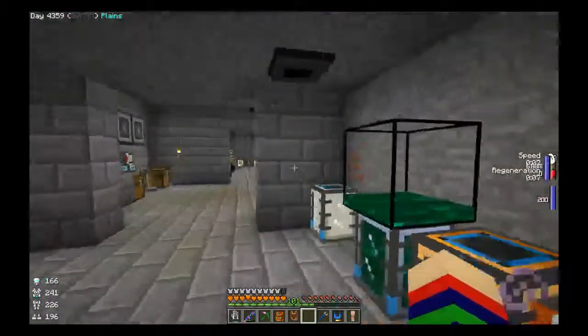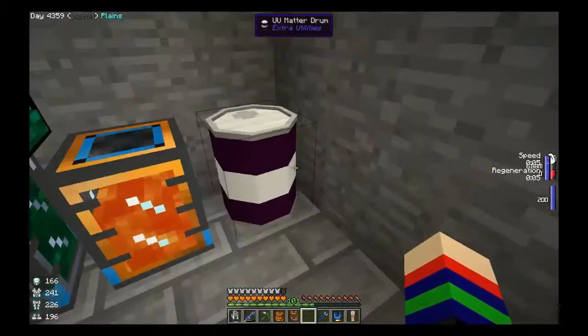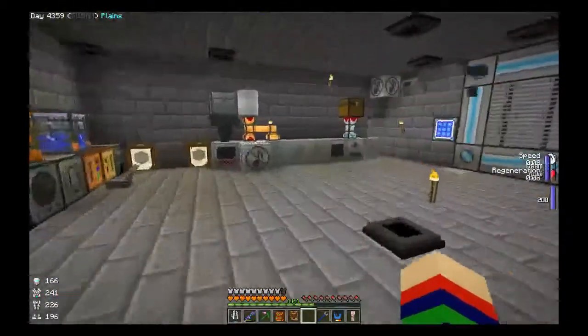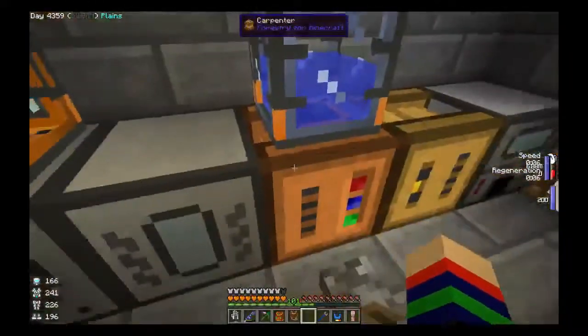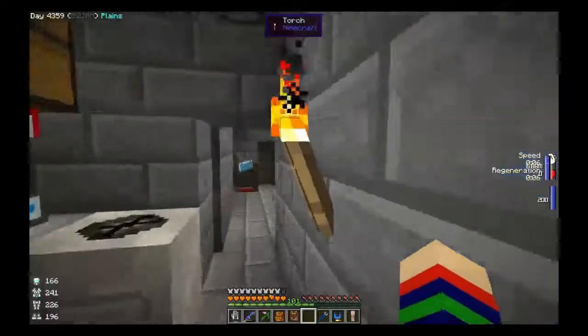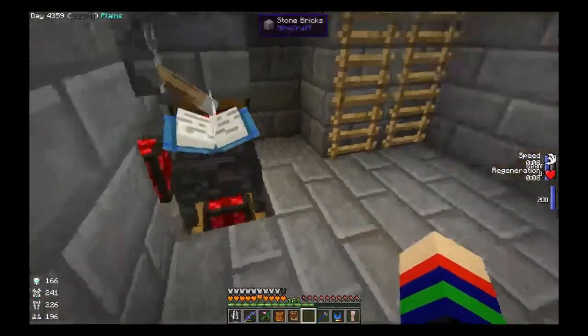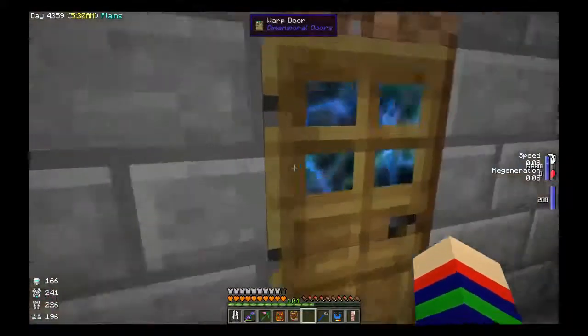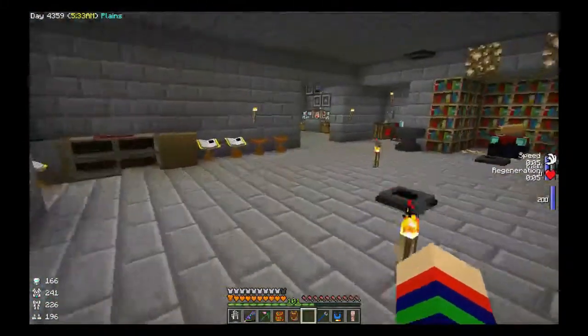I've got tanks with milk, resonant ender, lava, liquid matter, and mob essence - all tanked and stored. There's a squeezer here creating something. Then we have a force infuser here and a force infuser over there for DarkCraft. We also have dimensional doors so we can travel to each other's houses.